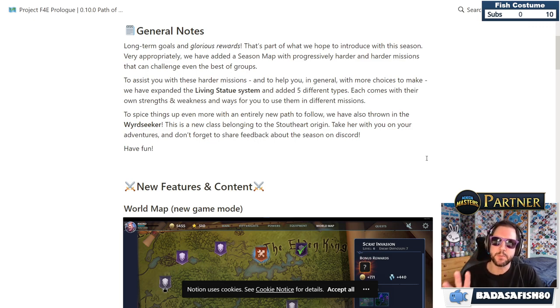There are five different types of living statues, each with particular strengths and weaknesses and ways to use them in different missions. The idea is that you use the living statue to support you during gameplay.